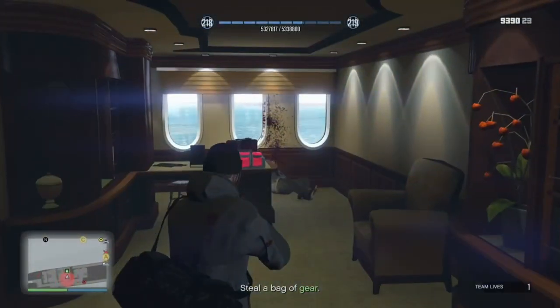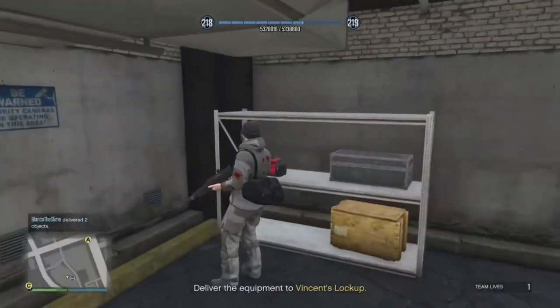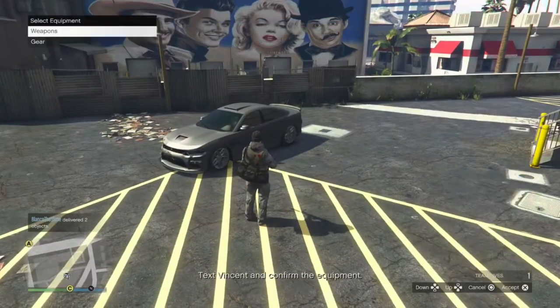Then you're going to head back upstairs and grab your gear, which is essentially like your bulletproof vest. The professional one should be able to get it done. The Cluckin' Bell Raid is not that hard. You should be able to get it done relatively easily with just the professional gear.